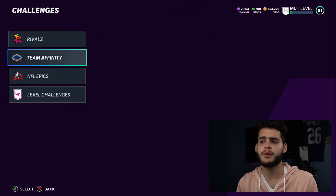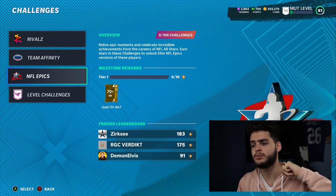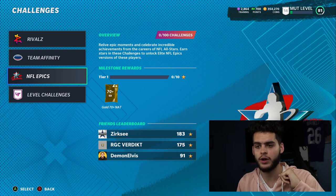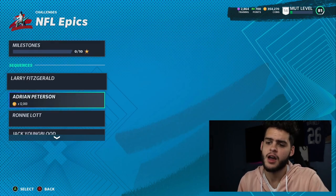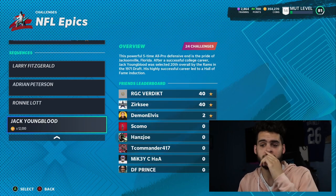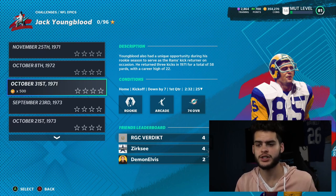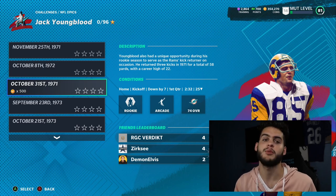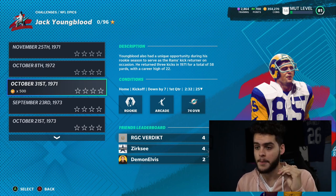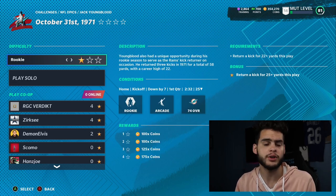The solo challenge you want to do is the repeat solo. Every year there's one solo you have to be a complete nerd and just play all day - and we found it. It's under NFL Epics, under Jack Youngblood. The challenge is set on October 31st, 1971. You can do it on pro, rookie, or all-pro - it doesn't really matter. I'm going to do it on rookie because the worst thing you want is to play on a higher difficulty and lose.